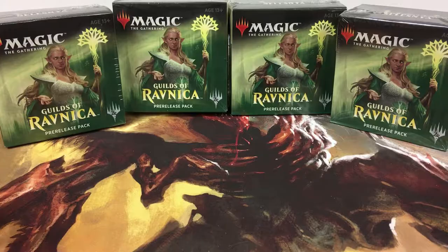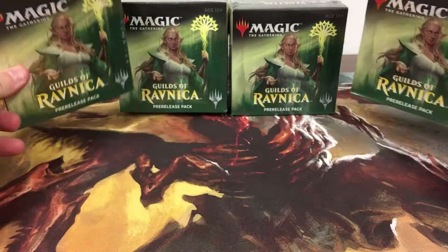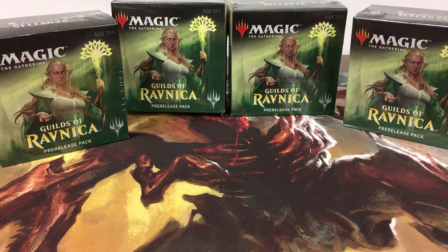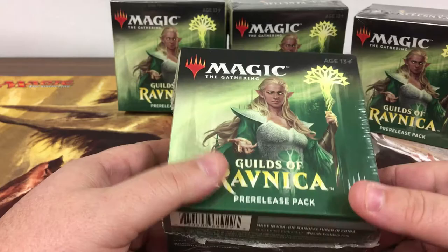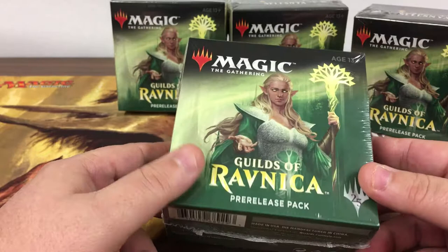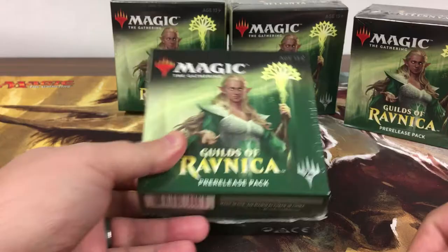Welcome back everybody. Today I decided to do something a little bit different — I recently picked up some pre-release packs for Magic the Gathering, Guilds of Ravnica. I got the Selesnya ones. What we'll do today is open these four and see what we get. Each one comes with a dice token, a seeded pack with a promo card from that guild — any green or white card — and five packs of Guilds of Ravnica.